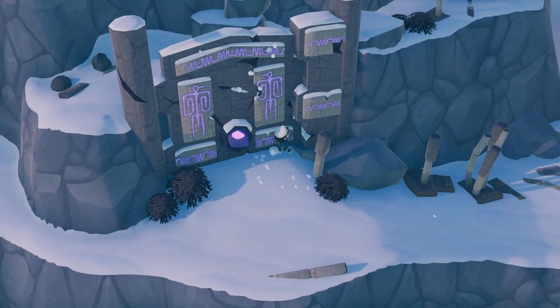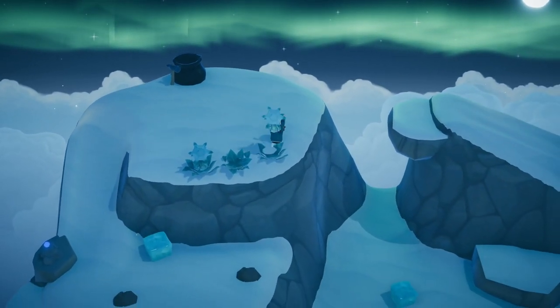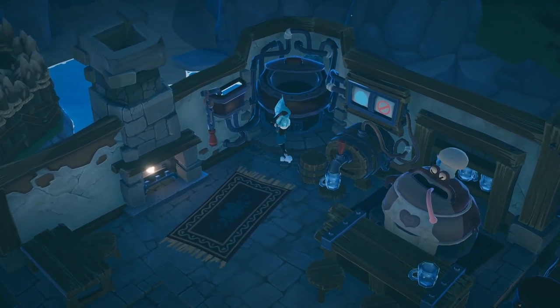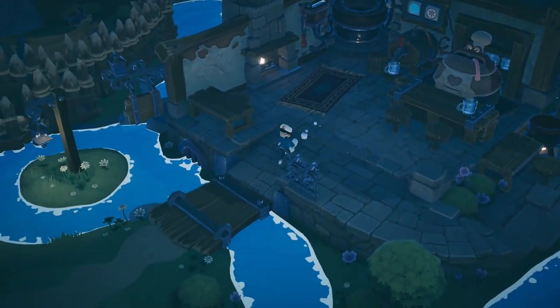And once it's open, just climb the mountain all the way to the top. At the very highest point, you are going to find three ice flowers. So just pick one up and go back to town. In the town, you are going to find a tavern keeper and he's going to explain to you how you can actually brew an ice brew with this ice flower.